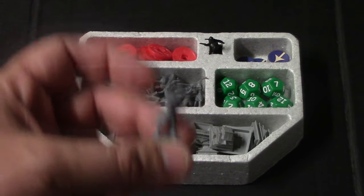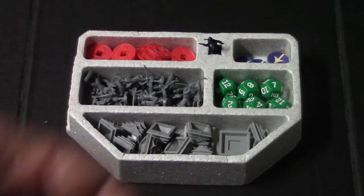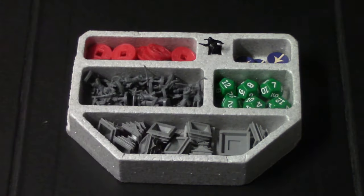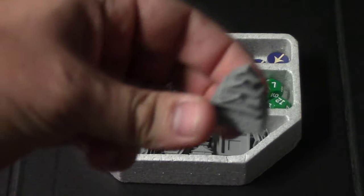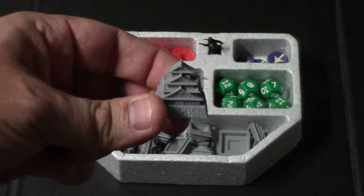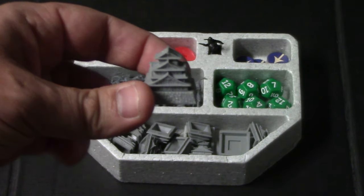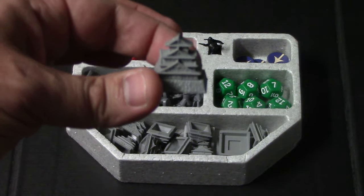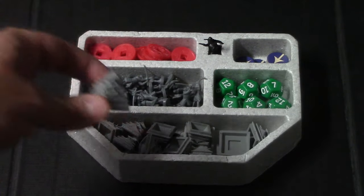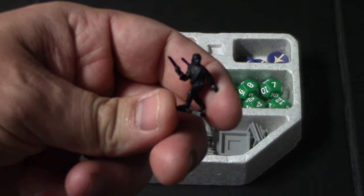Right here we have a fortress and we also have a base that goes with the fortress like this. These are going to help in defense — if somebody attacks a territory that you own, you're going to be getting some extra units if you have one of these in your territory.